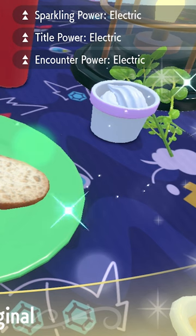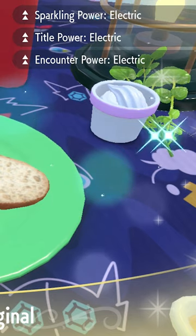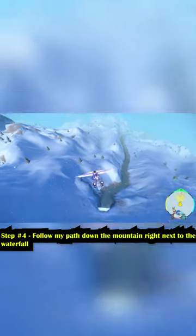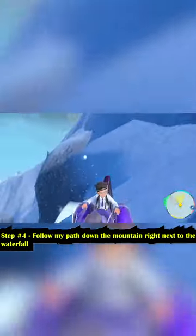Step four, go ahead and follow my path here. We're going to head down the mountain to right next to this waterfall right here. Once you are here, we're going to look over to our right side and begin seeing the Tad Bulb spawn in.